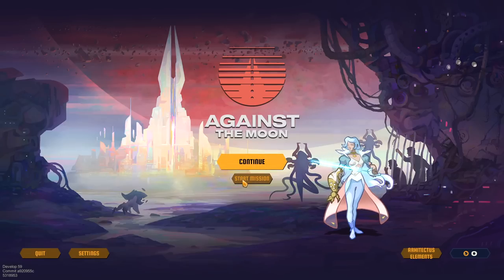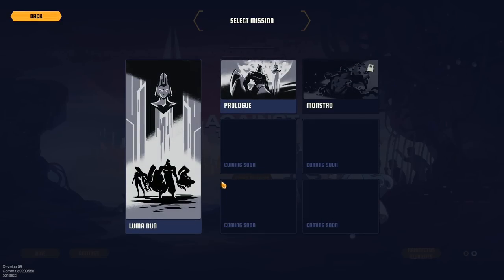Let's dive in and check the game out. The prologue is the tutorial and it explains the storyline. Basically, the moon has gone rogue — I don't know what you have to do to piss off the moon, but the moon is super mad at us. It has the ability to infuse creatures with energy because the moon has gone sentient.